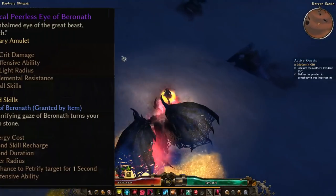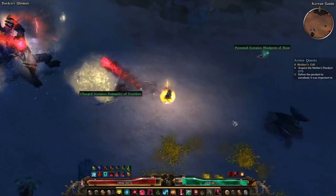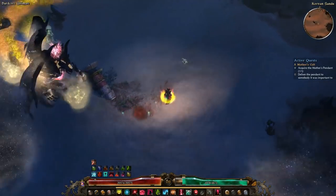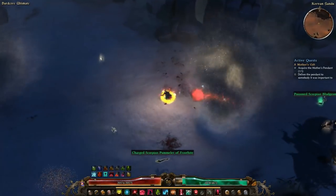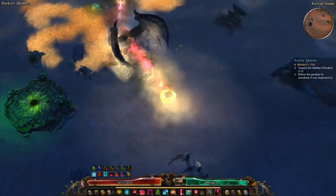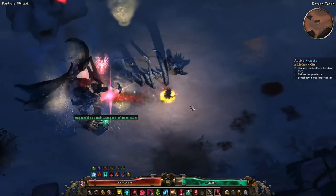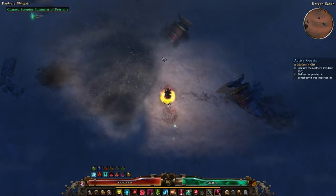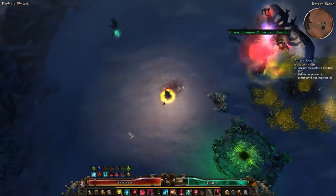The same goes for our next item, which is the Peerless Eye of Baroneth. This amulet gives us plus one to all skills, which is huge. The other stats are okay, and the active skill it gives also reduces enemy offensive ability. This is just a great necklace that can be used on almost any build. For our medal, we use a Heretic Sigil. This is also a random drop item, but a very common one. It fits right into the build — it's going to provide great stats like health, offensive ability, and damage, and it increases the level of both of our damage dealing skills. You can't really ask for more, especially out of a blue item.